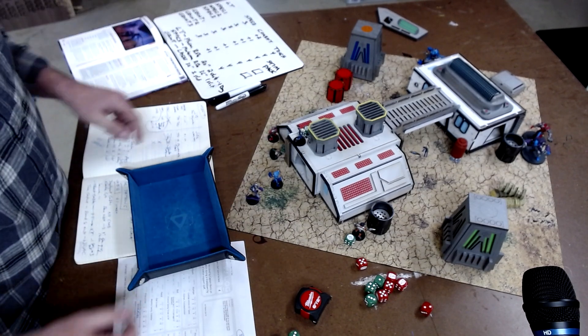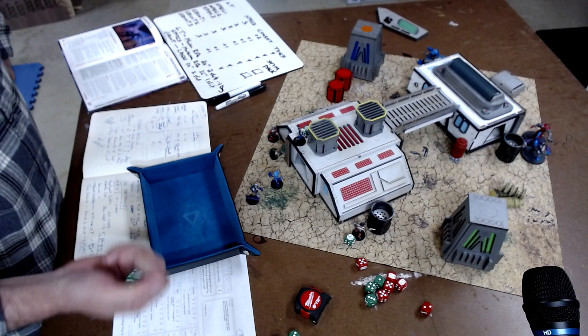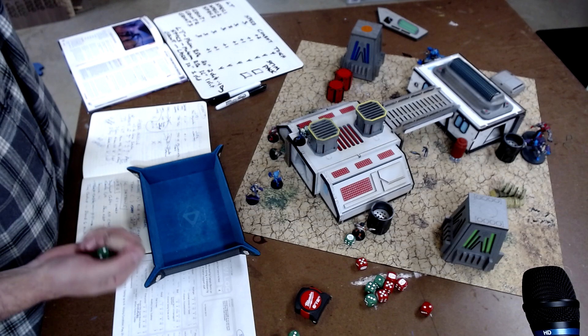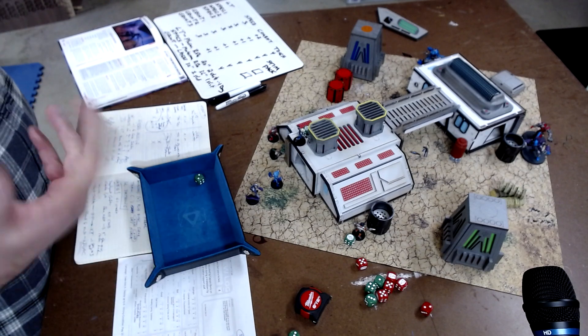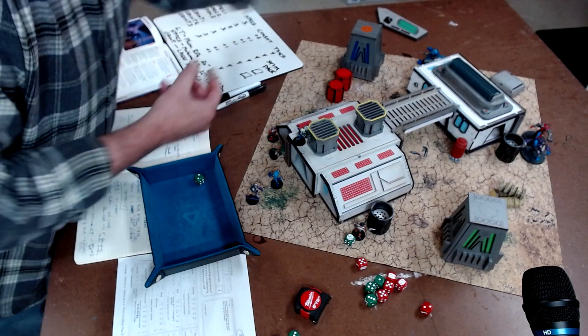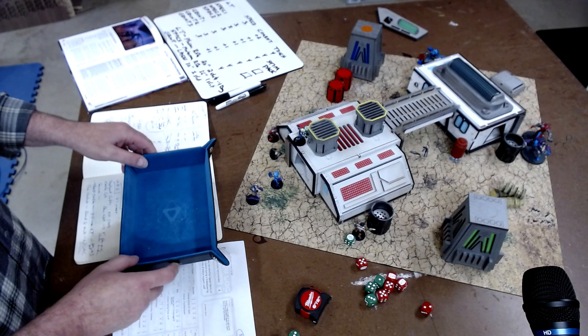The toughness of the robot is 4 - that is just a specialist. I need to beat a toughness of 4. I got a 2, so he gets a stun but he does not go down.